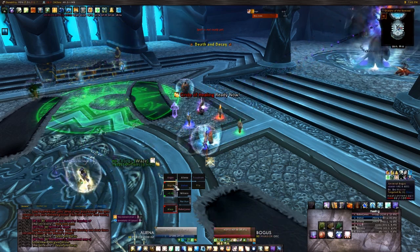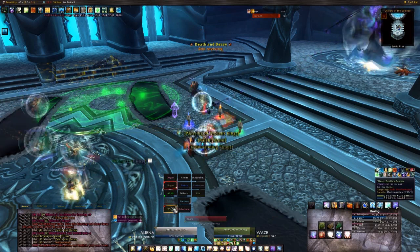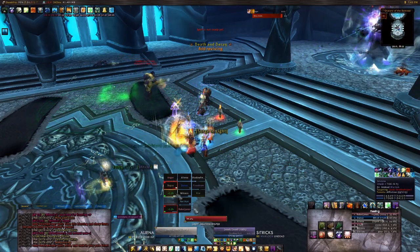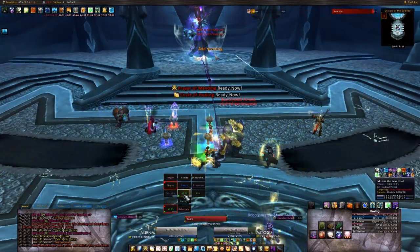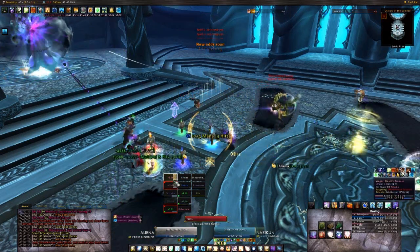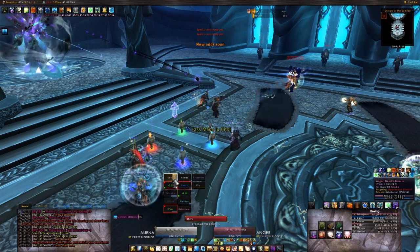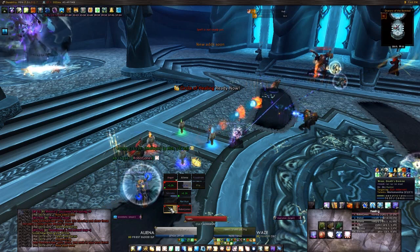What makes this phase challenging are the waves of adds that she spawns. There are two types of adds: Cold Adherents and Cold Fanatics. Adherents are a caster type that deal Shadow Frost damage, have a magic shield, and randomly cast an ability called Curse of Torpor that increases the target's ability cooldowns by 15 seconds — and hence should preferably be handled by melee. Fanatics are a melee type that deal physical damage and cleave.